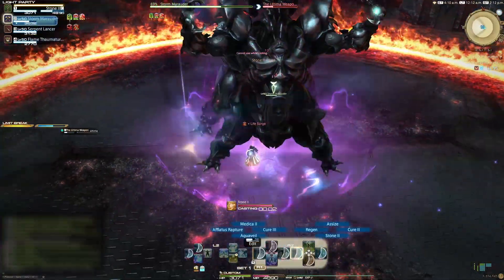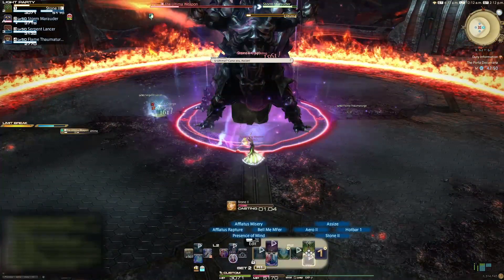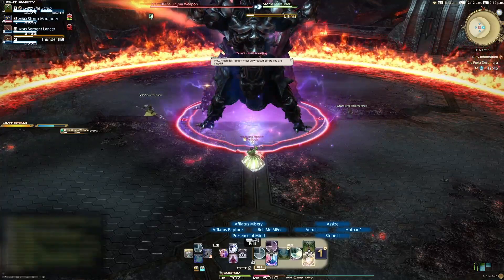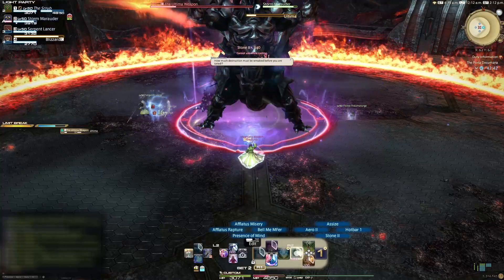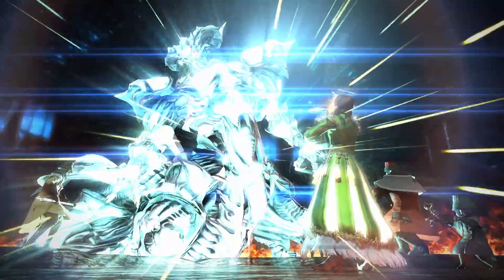When you get Ultima down below 30%, he will teleport to the middle and cast Ultima — this is his enrage cast. If this goes off, you wipe and start again. I recommend that the DPS use whatever limit break you currently have when Ultima starts casting, as Hydaelyn will give you a shiny new LB3 to use in a few moments. Just remember to keep DPSing, use that limit break, and congratulations — you have beaten Ultima. My name is TheScrub, thank you for watching.